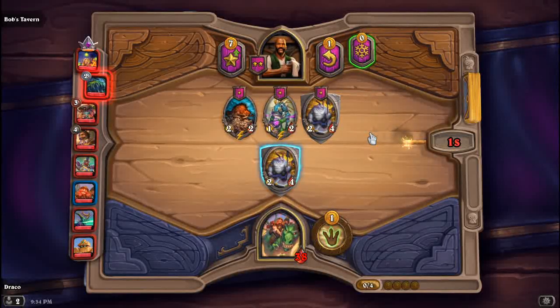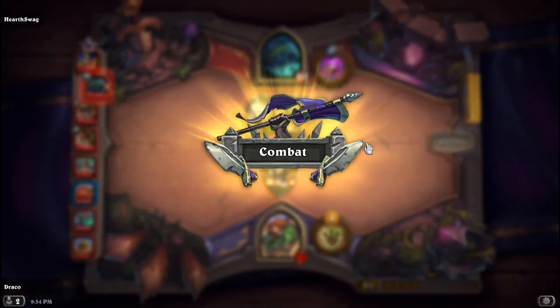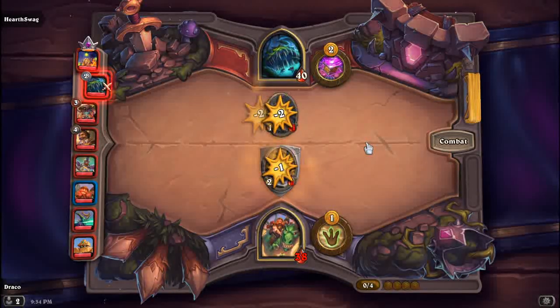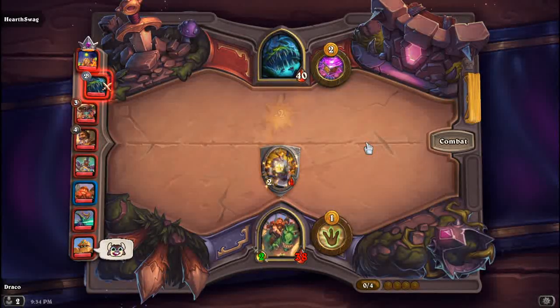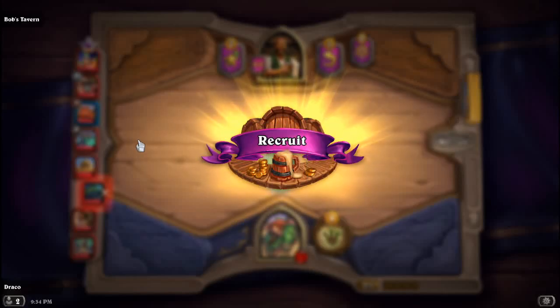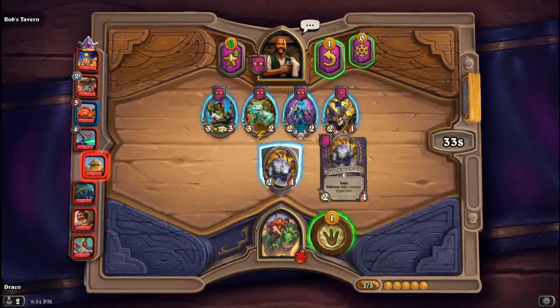We are getting a new hero — Tess. Tess was already in the game but wasn't that strong. Now he got a big rework. He refreshes Bob's Tavern with minions from your last opponent's warband. So if you're going Murlocs and your opponent is also going Murlocs, hit his hero power — which costs one gold — and you'll find Murloc triples and stuff. I think you're gonna do wonderful.